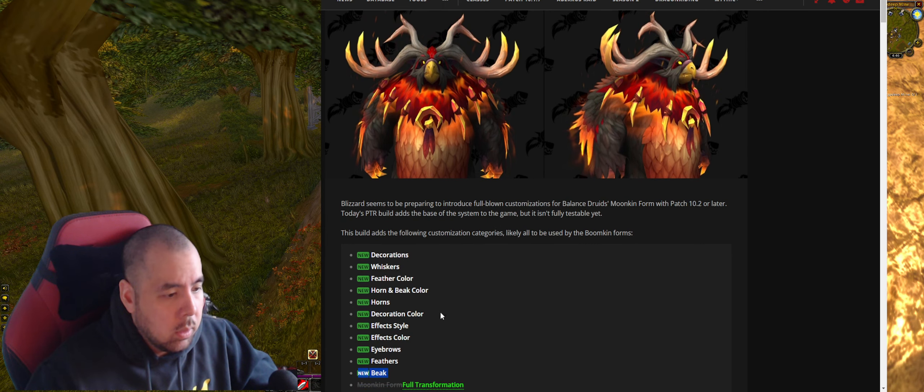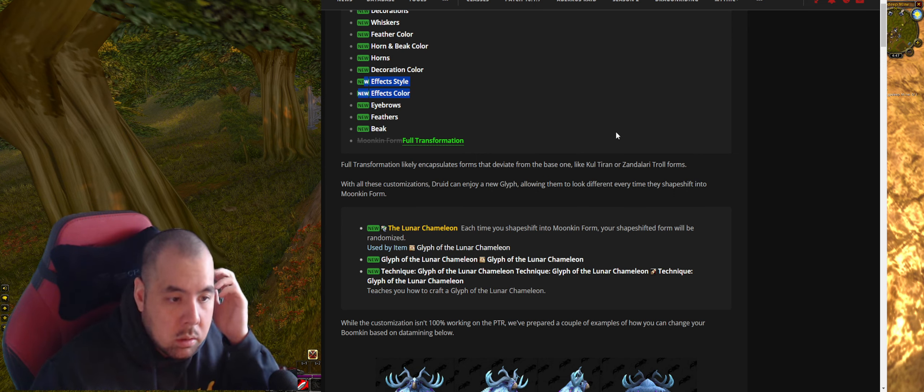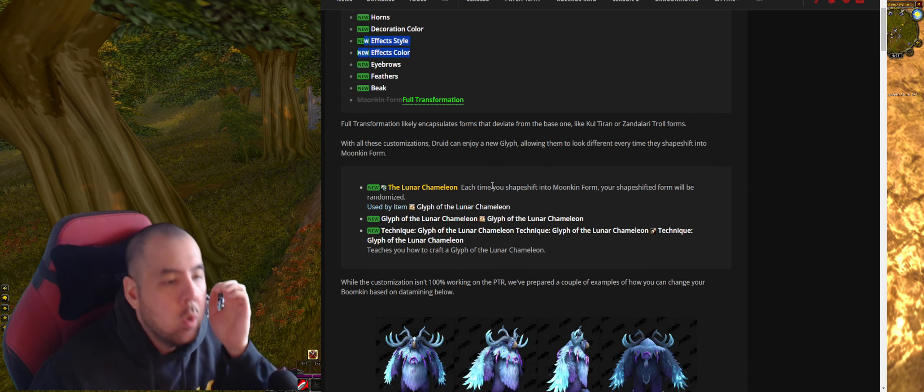I wonder what effects color and FX style are. Full transformations encompass forms that deviate from the base one, like Tauren and Troll forms. With all these customizations, druids can enjoy a new glyph allowing them to look different every time they shapeshift.